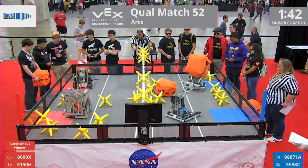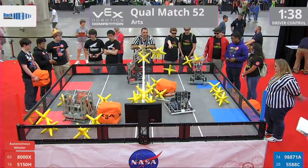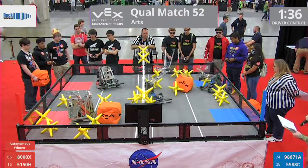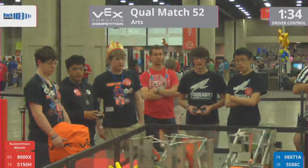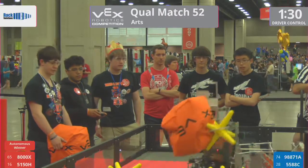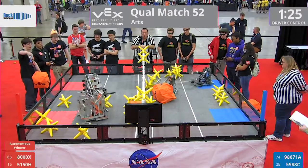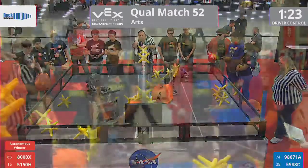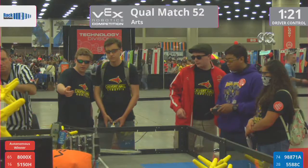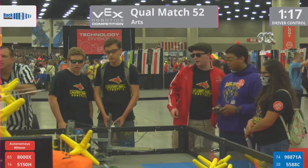Now driver control has started. Let's introduce our teams. On Red Alliance, we have Team 8000X HRS Robohawks. We also have Team 5150H Mad Hatters H-Bomb. On our Blue Alliance, we have Team 9887-1A PHS Mecca with our teammates 5588C Calvert Hall Cardinals.